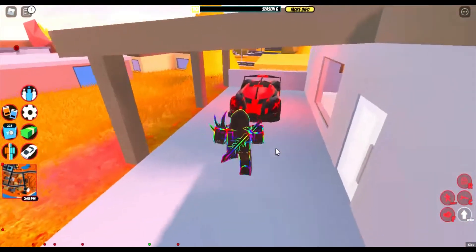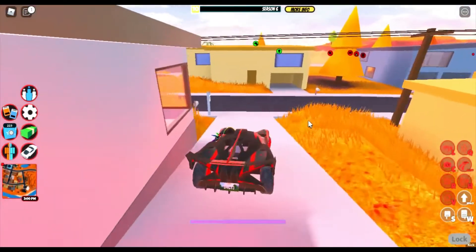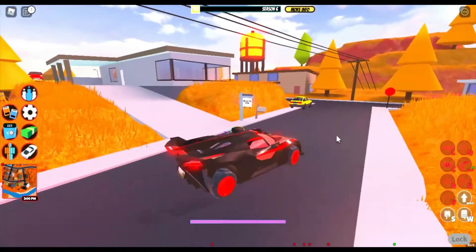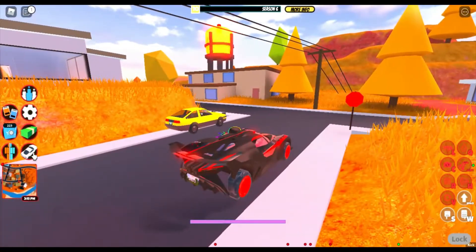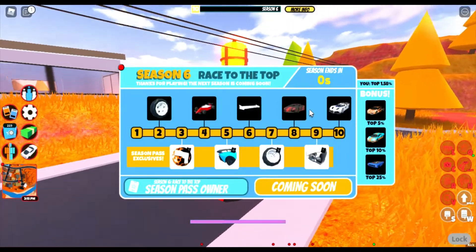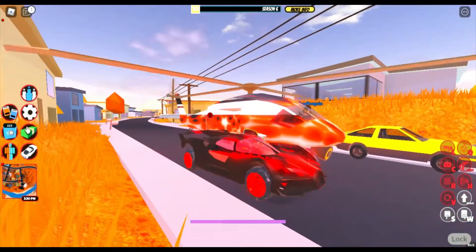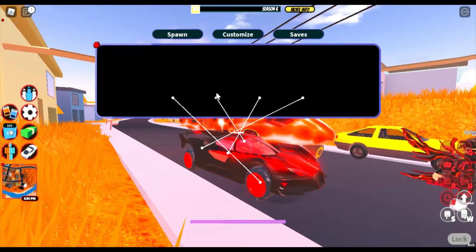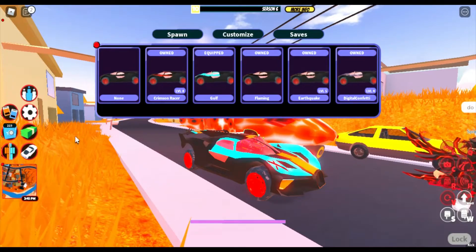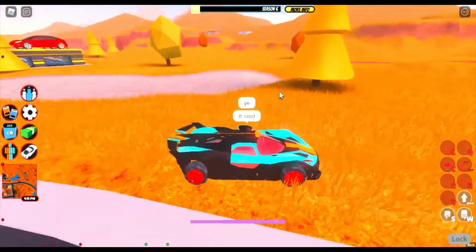Obviously we have the Bugatti Bolide, and it is the fastest vehicle that I have right now. I'm not sure if it's the fastest vehicle in the game, but it is definitely up there. Now if you notice there are different skins as well — you can get the Crimson Racer skin, and it is one of my favorite skins. That's one of the other skins, and this is the flame texture that you were able to obtain. So the first one is the Gulf texture — you can't really see it here but it is pretty good.